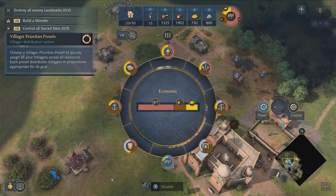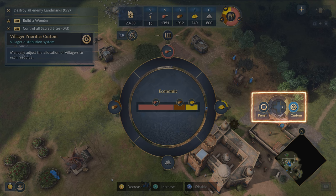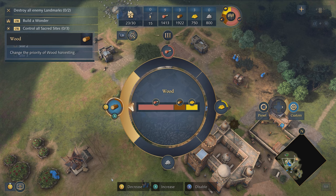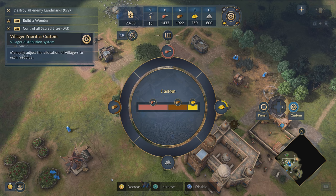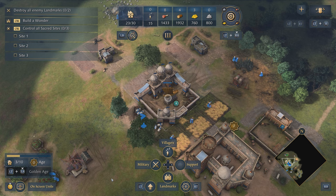If we want to tweak this at all, we can also press right on the d-pad to enter a custom preset. Here we can tweak the amount of food, gold, wood, or stone. So let's add a little bit more wood by tapping A a couple of times to increase the amount of wood gathered. Our villagers will now automatically gather the resources in the quantity that we have decided.